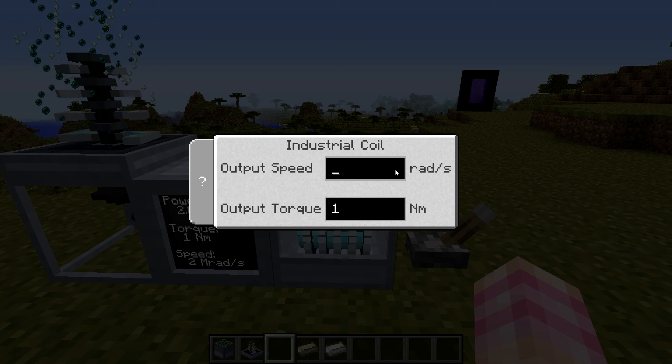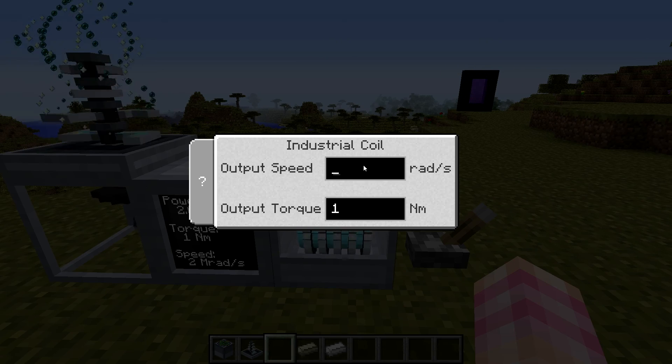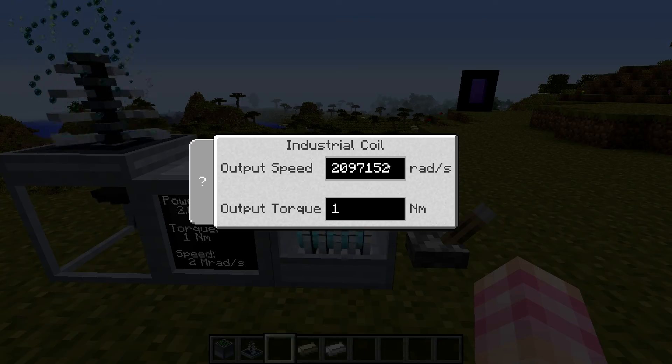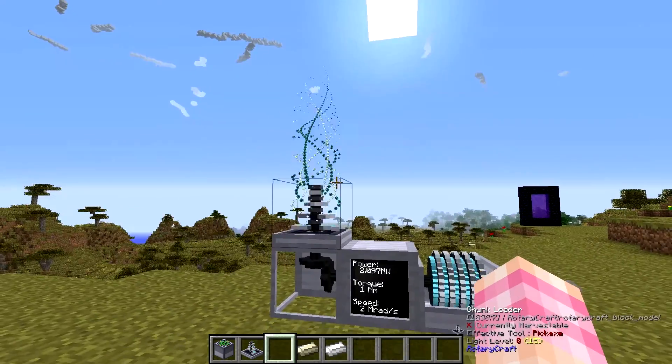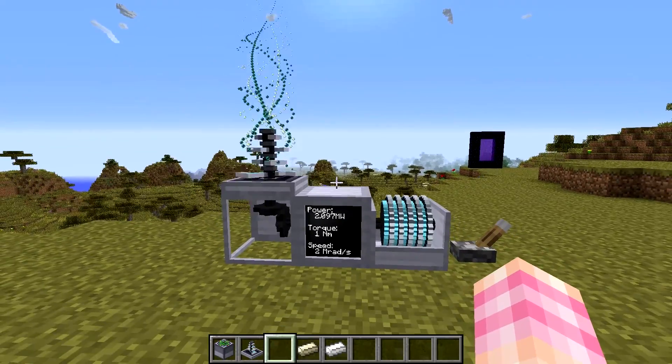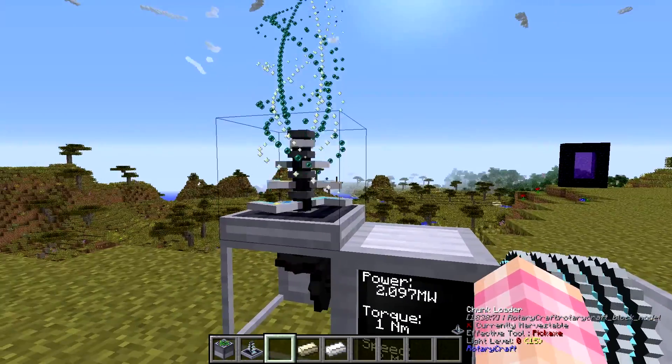But the minimum has to be 2,097,152 radians per second. Any less than that and it doesn't work — you can see it cuts out. There we go, it came back. So the output of a micro turbine put through a 16x gearbox in speed mode will power a chunk loader.